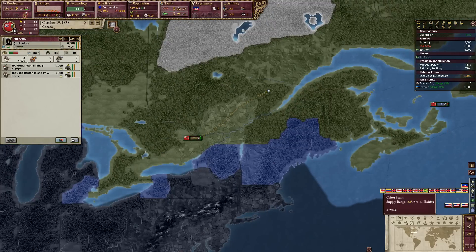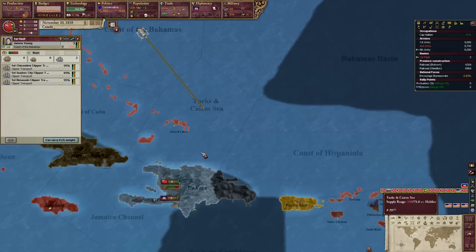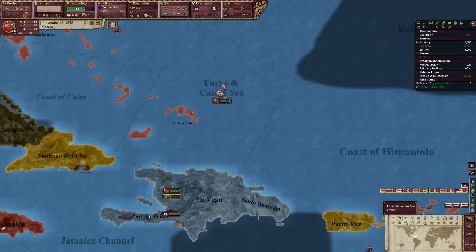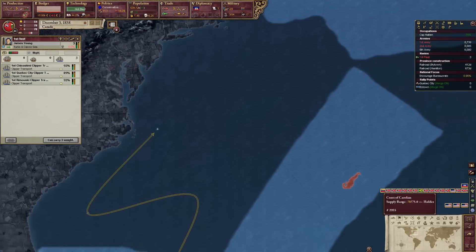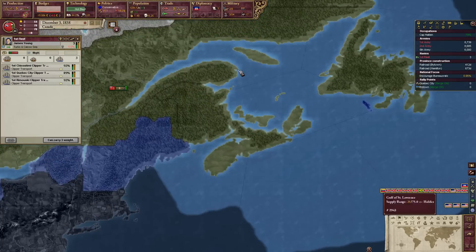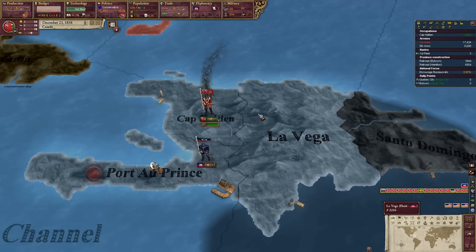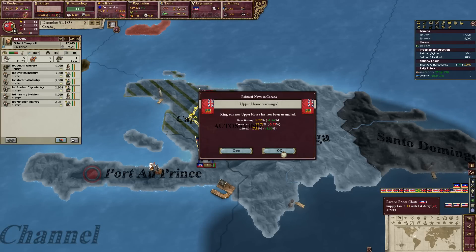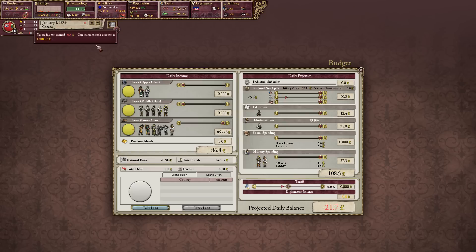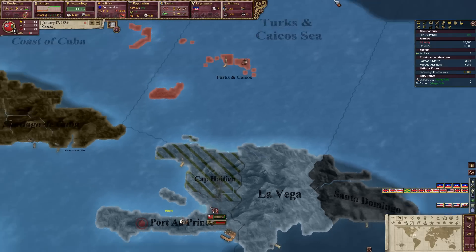Get up there, get up to Quebec. Send them to the main army. You guys group up as well. Stop going in the middle of the ocean. I know you Canadians don't understand how to sail a ship. I'm shitting on Canada so much, I'm so sorry if you're Canadian. What am I apologizing for? Like a Canadian. More reactionaries and liberals — looks like we might need to tariff a bit. Tariff 20%, why not? Get a bit of money flowing. And we slaughtered the Haitians, as expected.